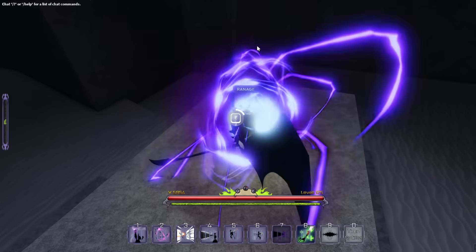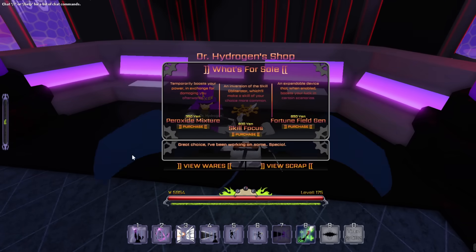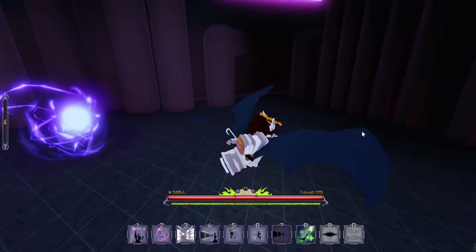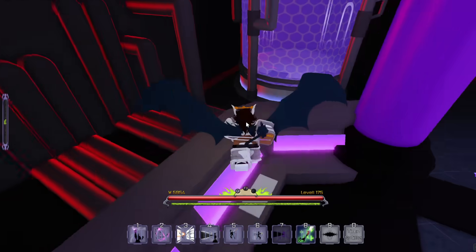Basically, you get this from the wandering trader. He will probably change locations in a little bit, but this is where he is right now. What you got to do is get lucky and find a little time splitter. I'd usually recommend you get the charged ones — do not get the regular ones because regular ones are just straight up worse.